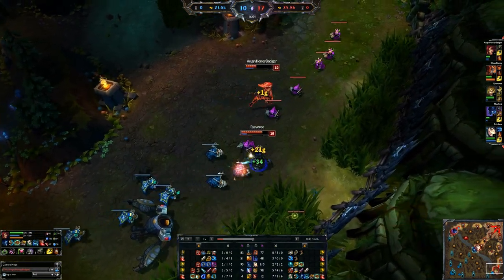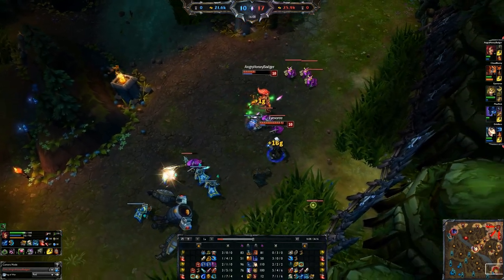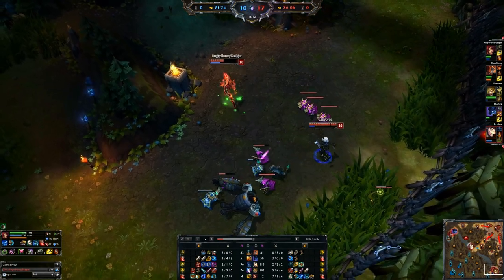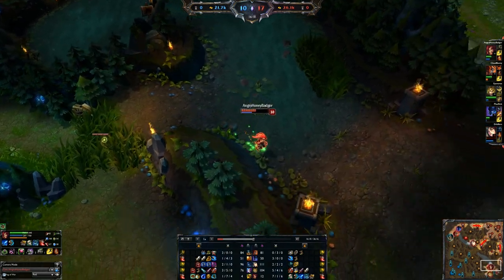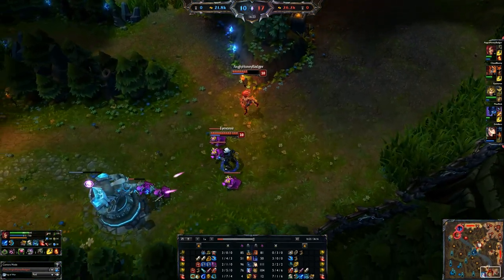I used the ultimate correctly to peel for not only myself but to bring them back away from Ezreal so he could get away. It turns out with a couple more plants down to slow them and do extra damage, Ezreal can actually come back in and deal more damage and we can both live through it. So I have plenty of AP to do this as well.